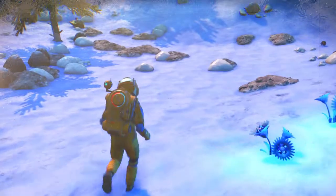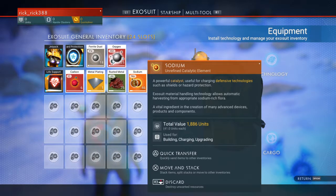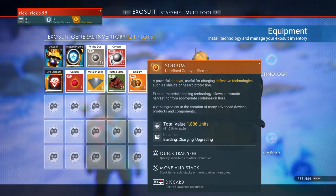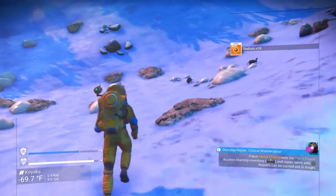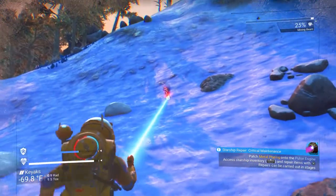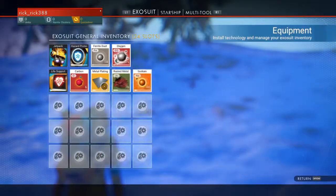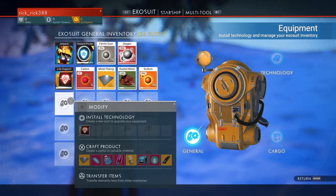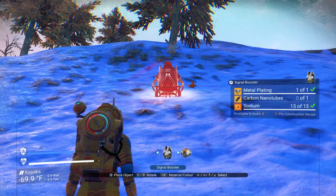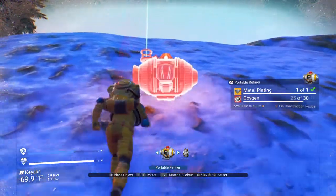I'm guessing I have to refine sodium to get sodium nitrate. And I'm guessing I have to go into my exosuit and create a forge from here. That's a signal booster... portable refiner, right there. I was thinking about that so that not everything's so scattered. I think there's plenty of oxygen near me, so I should be fine.